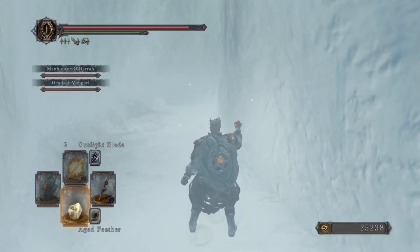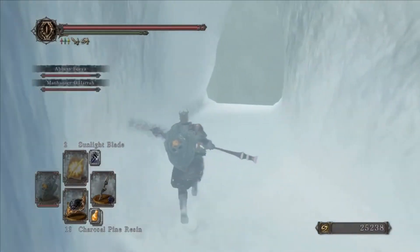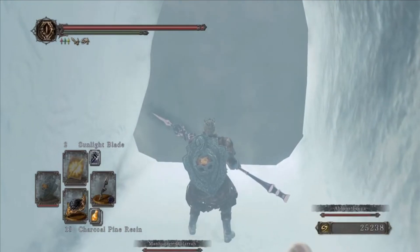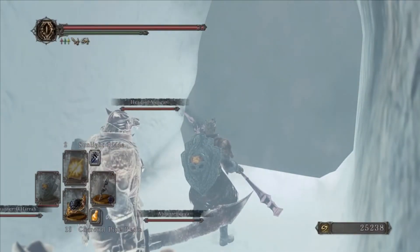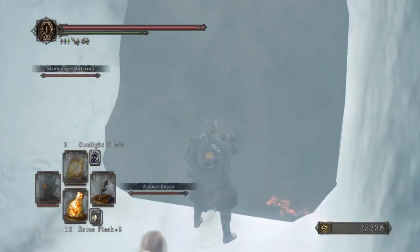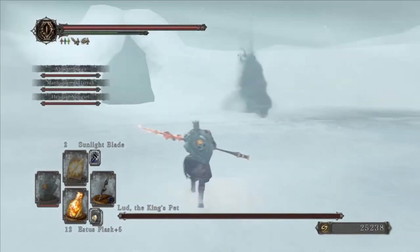Alright, now we will meet Lud and Zallen, and they are very weak to fire, so all my friends are here. I have the Lightning Blade, Sunlight Blade, and the charcoal resin. Let's put the weapon on fire. Now because I have NPCs I will be fighting both of them at once.